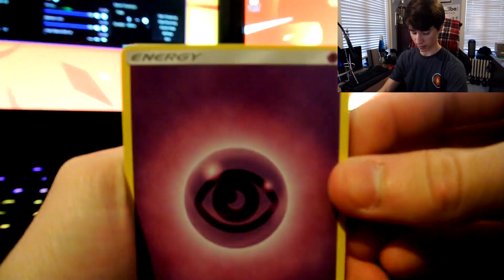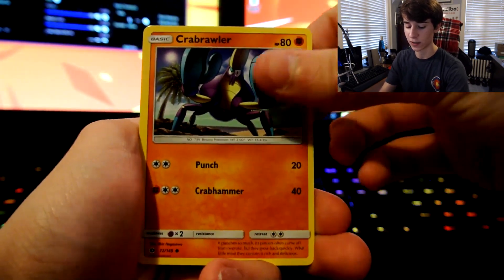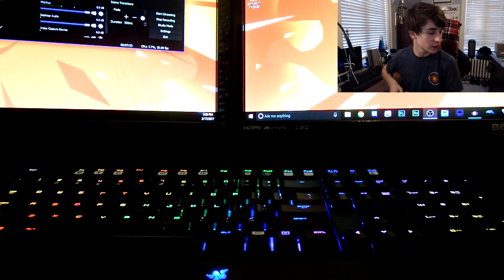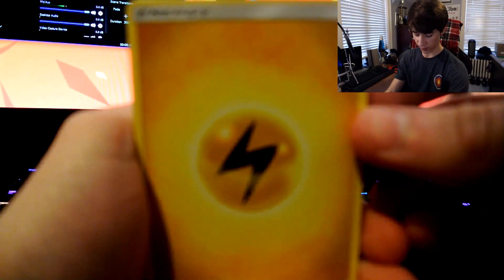I just wanted to make sure that was a four, and it was. Corsola — I think it's so sad that Mareanie and Toxapex just eat Corsola. Corsola ain't do nothing wrong. He was just minding his business and then he probably migrated to Alola or something, and then these freaking things just eat them. I should be on like National Geographic: 'We are here at the bottom of the ocean watching poor Corsola as it gets devoured by the Toxapex.' I feel like that's my next job right there.